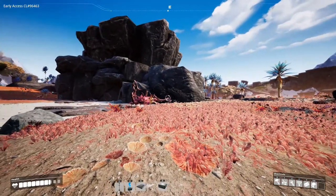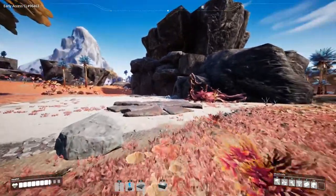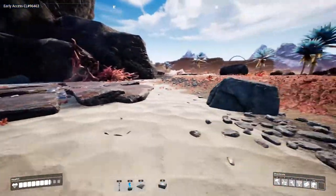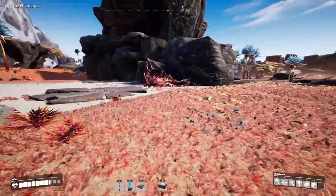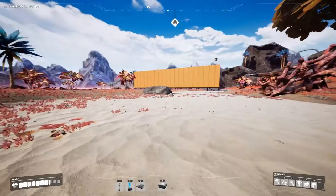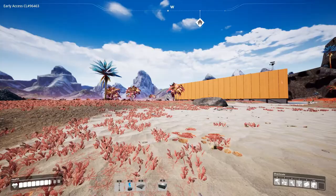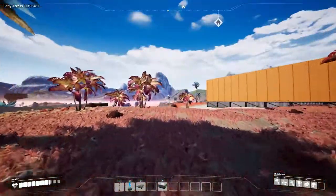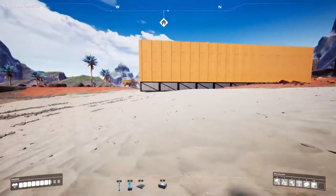We start at this position because this is where we started in episode one. We had two iron nodes and started here, but as you can see, nothing is left. At the end of episode one we found out we had to move because all the other resources were like six or seven hundred meters away.